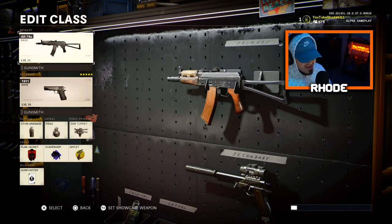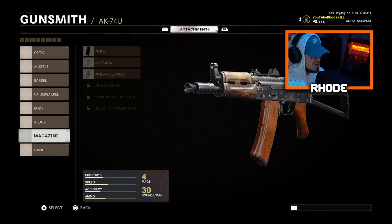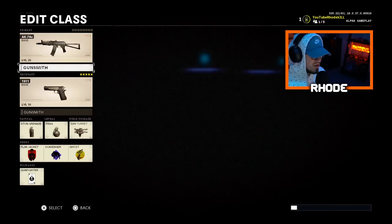You could pull this out on Satellite, you can pull this out on Moscow, Miami — you can pull this out on any map and have a very good match with it. I'm not even going to give you the attachments to be honest, because you can almost put anything with this. I'd recommend putting on ADS speed and making it faster, but you can literally put anything you want on this weapon.